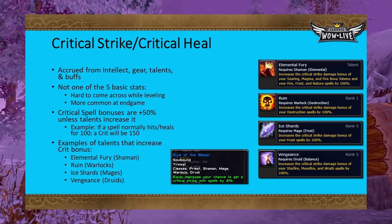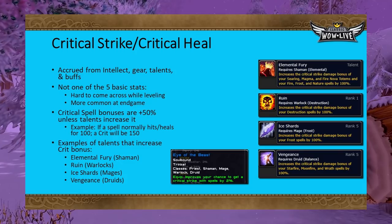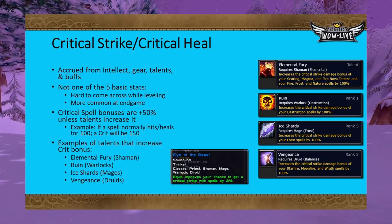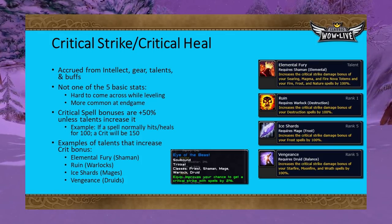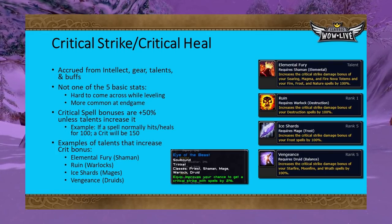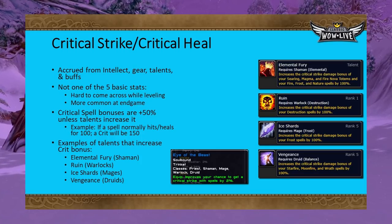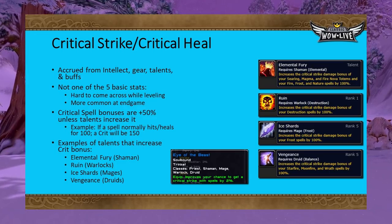Critical strike and critical heal chance can be acquired via intellect, talents, gear bonuses, or gear enchantments. If obtained from gear, the text will usually read 'improves your chance to get a critical strike with spells by some percent.' Because it is not one of the five basic stats, it's rare during leveling but common on high-level gear. Spell-based crits provide an additional 50% bonus to the average effect when they occur, unless talents increase that amount. For example, if you normally heal for 100, a critical will heal for 150 on average.